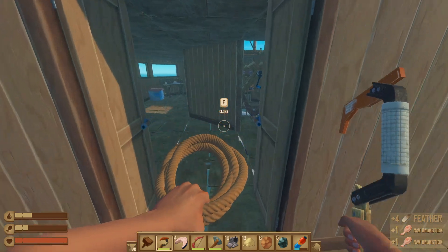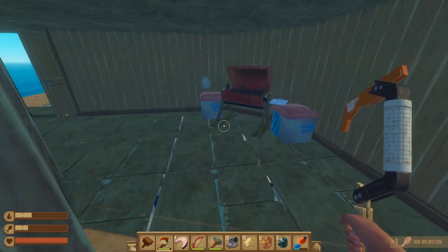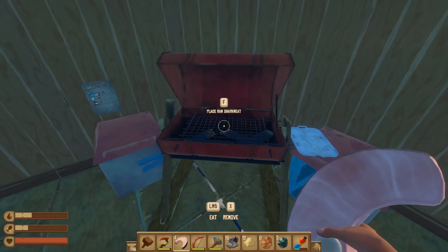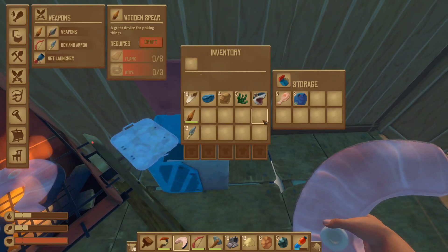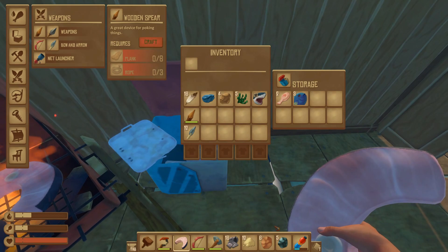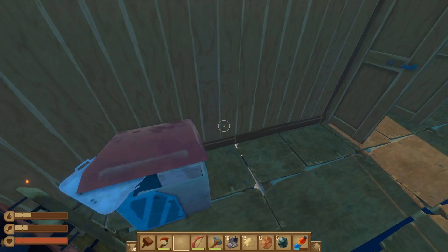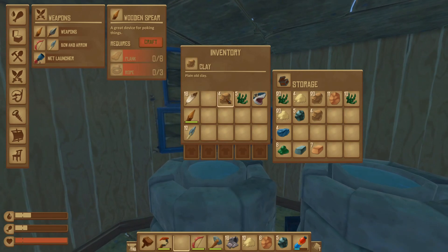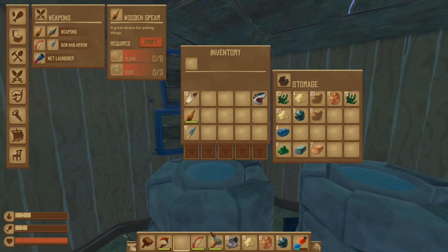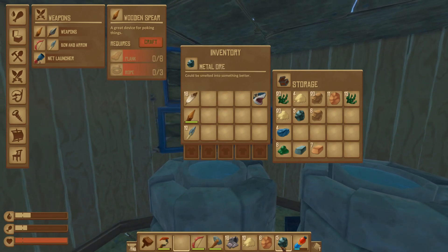Thank you for the meat! All right, let's cook these up. We'll throw the meat in here with the fish — why not. Let's put all our resources away and take a look at everything we've gotten, which is a bunch. The feathers — I'm not sure where I'm gonna put those yet.